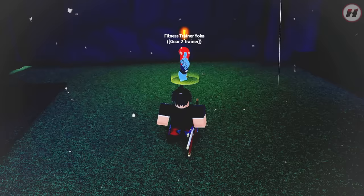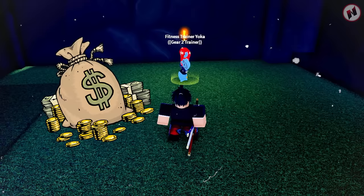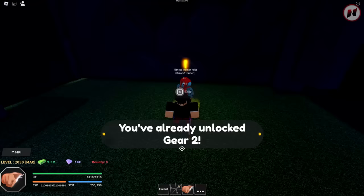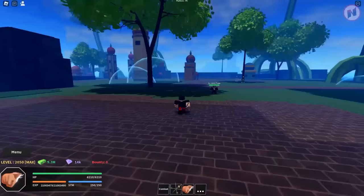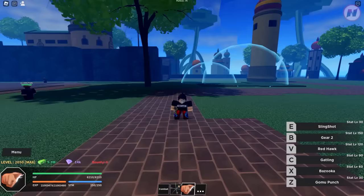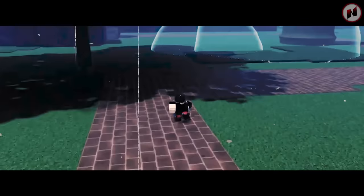This is the NPC you're going to talk to. Make sure you have belly and gems before you come here. Unfortunately, I've already unlocked Gear 2nd so I can't show you the cost, but you know the location. Once you purchase Gear 2nd, when you open your skills you will automatically see Gear 2nd listed there.